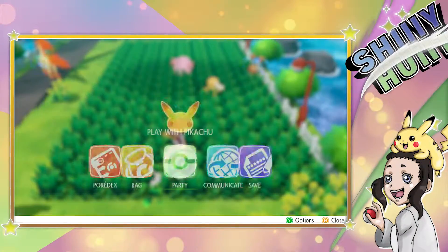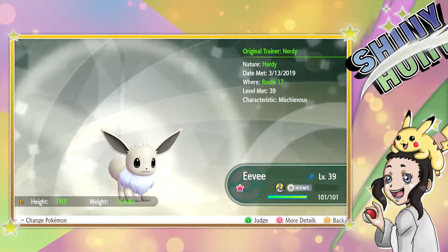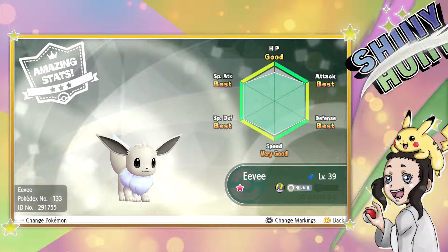Okay, so I guess it's time to have a look at it. Let's have a look at the summary. There it is — original trainer: me, Nerdy. The nature: Hearty. Date when met: 13th of March 2019. Where: Route 17. Level met: 39. Characteristic: Mischievous. Moves: Swift, Takedown, Double Edge, and Helping Hand. Should we have a look at the overall stats? Oh, it has amazing stats — really nice stats!